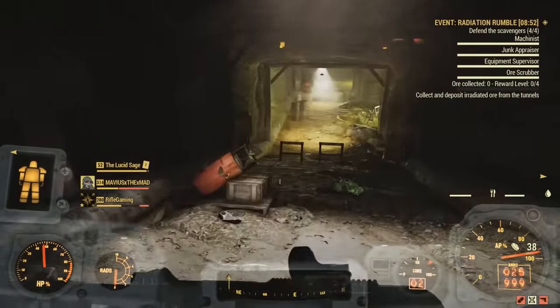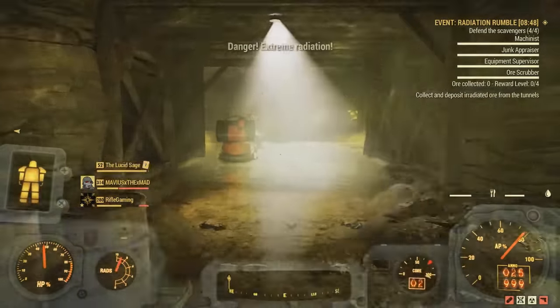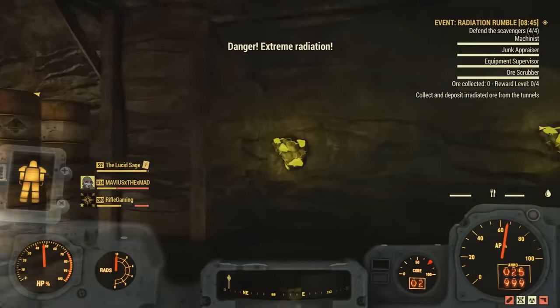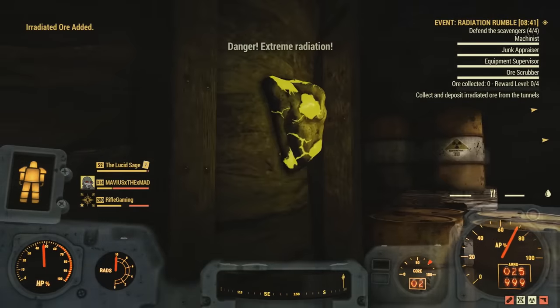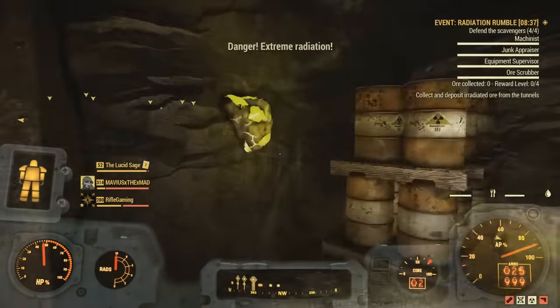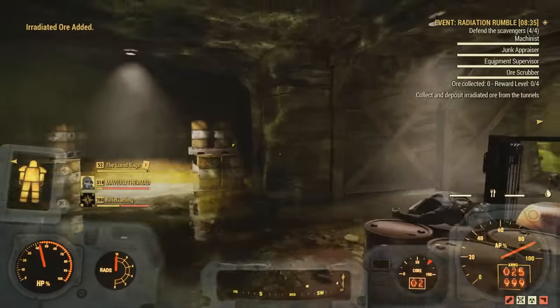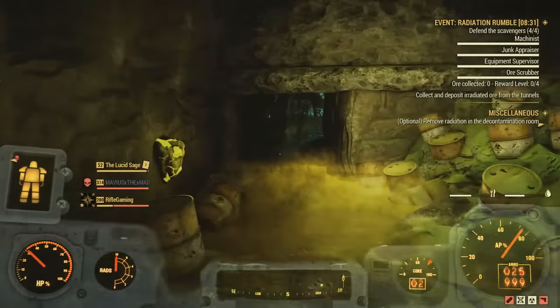Do we gotta mine and bring it back? I don't know. I just read the Wikipedia, that's all I know right now. Irradiated ore veins in here. Oh my god, I'm getting hit up with radiation. Good thing I got that radiation perk card on — gives me 40 extra.